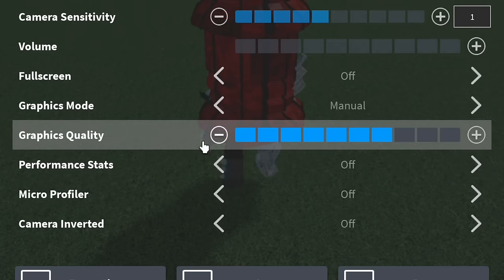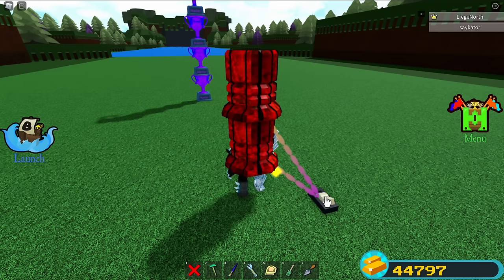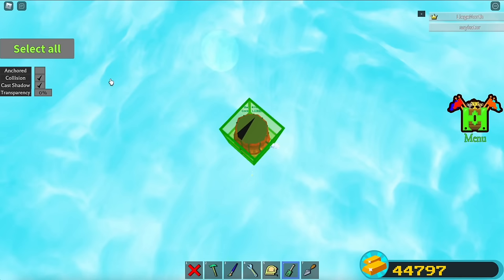Go to settings over here and turn graphics quality to max. Now place the switcher lever and press it, jump, and go as high as you can. When the map completely disappears — about here — select these thrusters with the screwdriver tool and then anchor them.